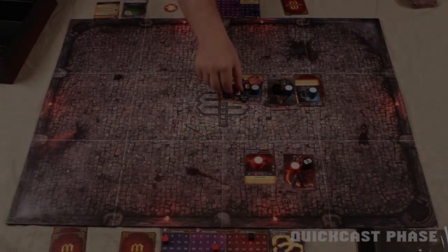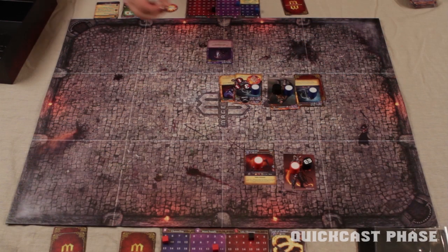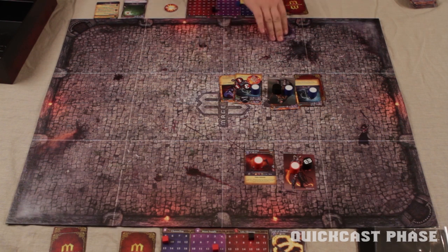Not a great roll. Healing ignores critical hits and armor — it simply reduces the amount of damage on the target by the value rolled on the dice. So the Wolf heals 3 damage, reducing its total damage down to 5. Now the Warlock has a chance to use his quick cast action, but he decides to save it for later in the round.